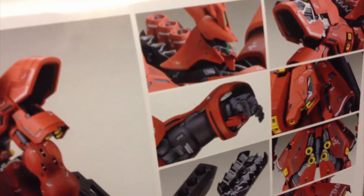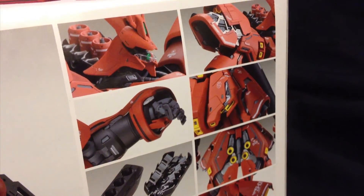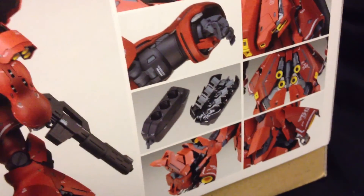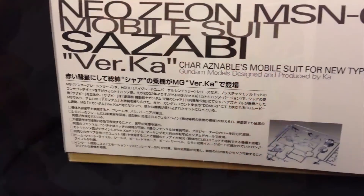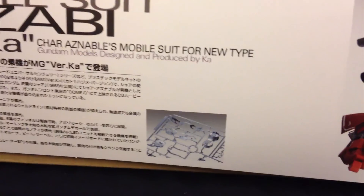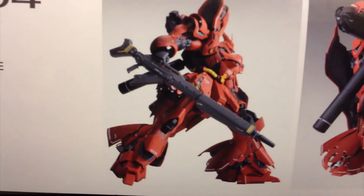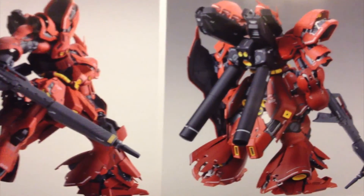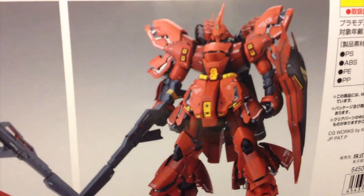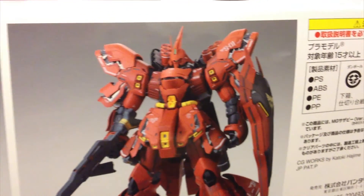Over here we get to see some of these gimmicks — the mono-eye with the clear part, and how everything can actually separate and look very awesome. The backpack funnel section can actually open up as well, and it seems like the toe has quite a bit of articulation. Everything looks incredibly detailed and filled out. I can't wait to get mine to look like that, because it looks like something your eyes naturally gravitate towards.